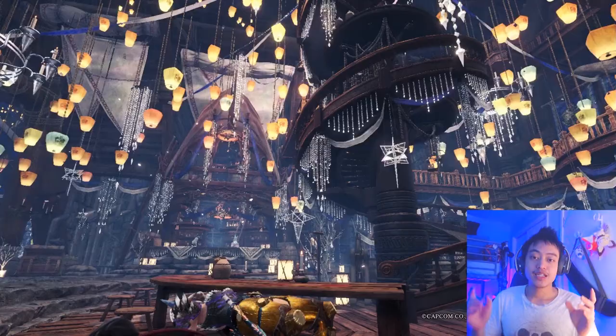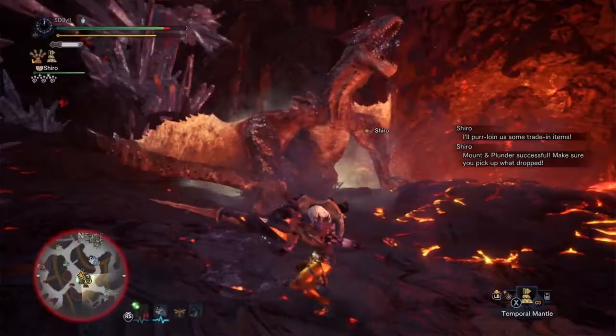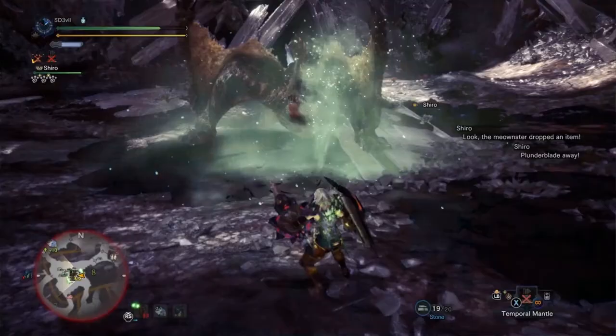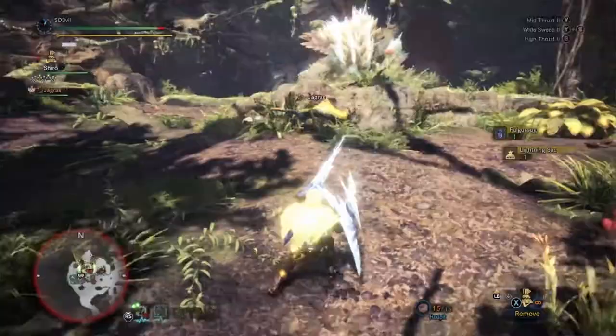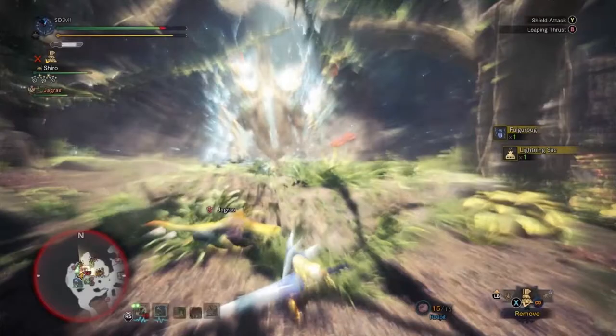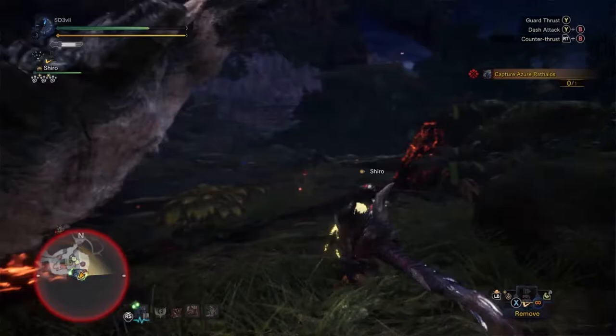The second tip is to make full use of the guard dash. That's the move where your character moves forward with the shield in front of them. Although this move doesn't do any damage to the monster, it can really help with closing the distance and it can also help with going through a monster's attack and roar. Once you're done with the guard dash, make sure you press the B or circle button to do the leaping thrust attack, which does an additional two hits of damage.